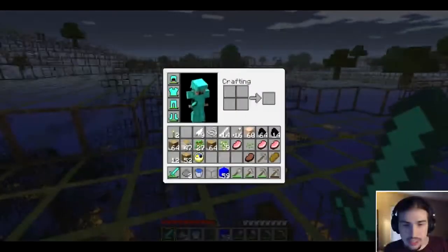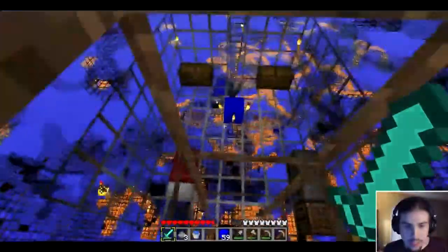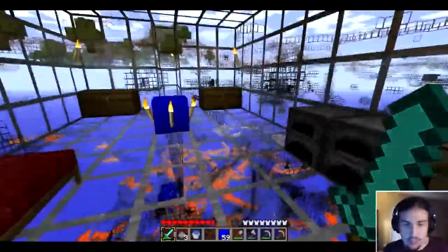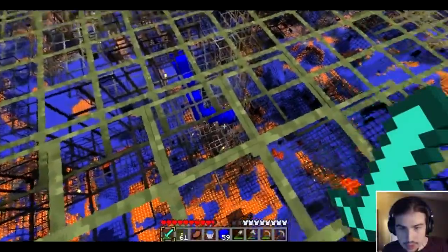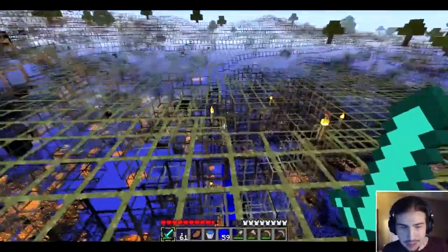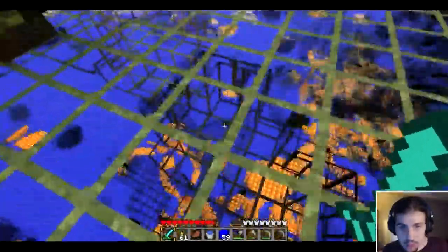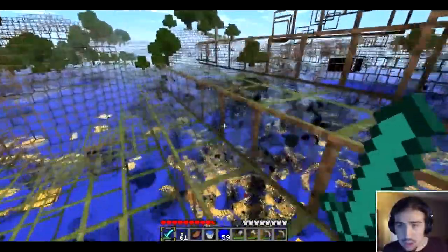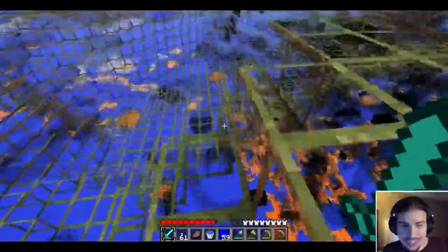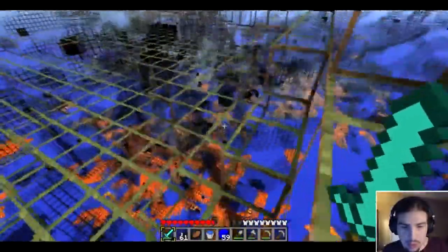If I can find one, I think we have good enough gear — though I probably should put some of this stuff away. One thing I noticed is that cobblestone shows up as blue, so I'm trying to look for any big blue boxy structures, because that should indicate we found a dungeon. Currently I have not found any such structures — maybe I'm just not looking for them correctly. That almost looks like it could be one there, but I think that's just water.